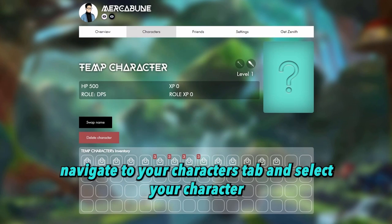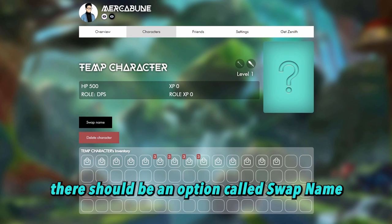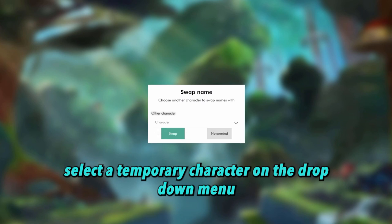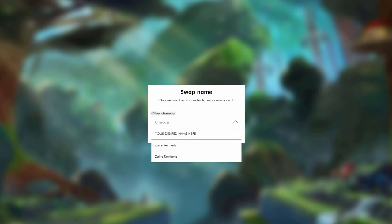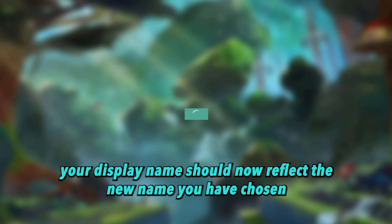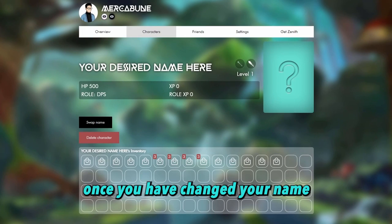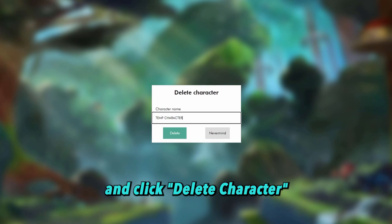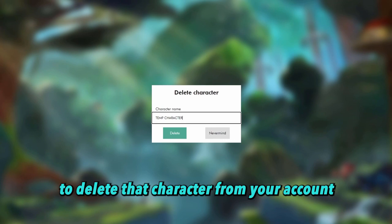Once you have logged in, navigate to your characters tab and select your character. There should be an option called swap name. Select a temporary character on the drop-down menu and click swap. The next time you go on your main character, your display name should now reflect the new name you have chosen. Once you have changed your name, navigate to your temporary character and click delete character to remove it from your account.